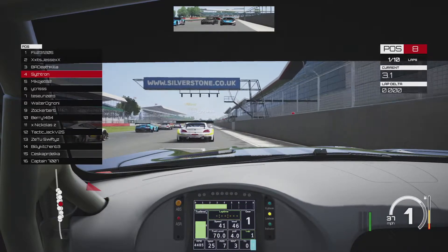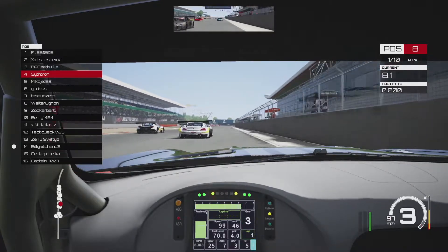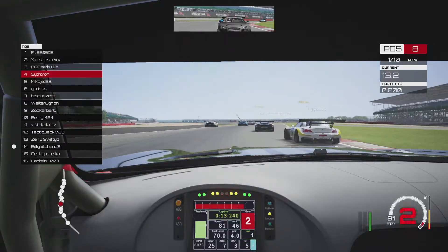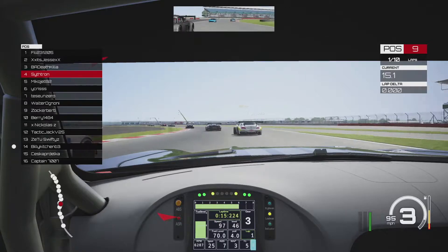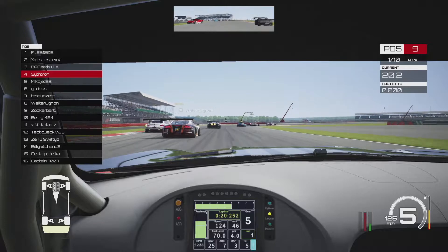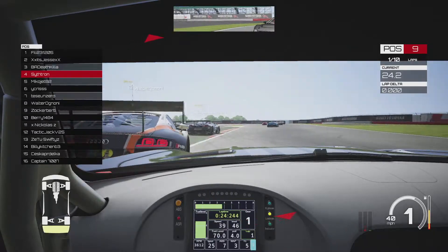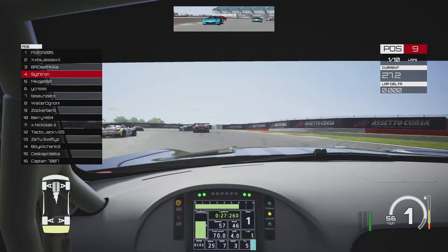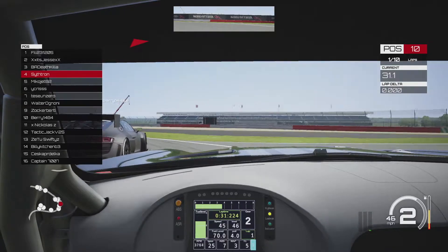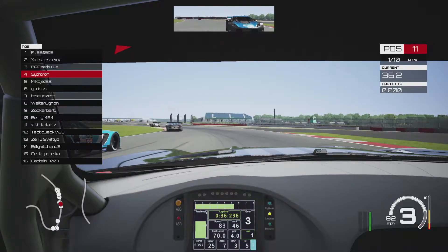Kind of bogging down on the start with traction control off, trying to salvage it after that poor initial getaway. Taking the inside line through Abbey — not the greatest line, you want to go wide through that first corner, as shown by the guy on the left storming past in the LDR8. Into Village Hairpin, in contact with the cars in front and getting barged from behind. It's an absolutely terrible start — down to P10, getting passed by car after car. Down into P11 as the blue Corvette storms past on the entry to the corner.